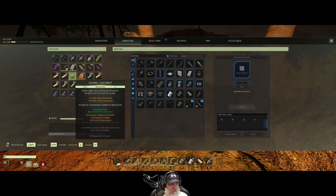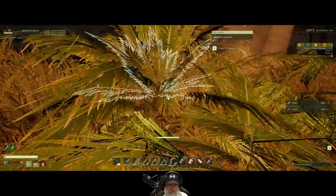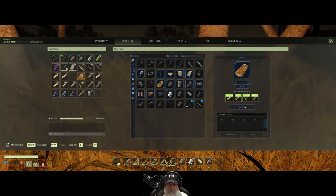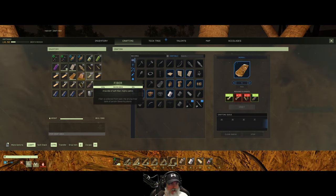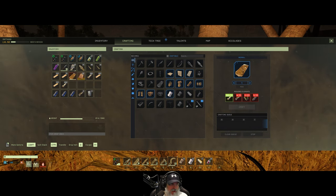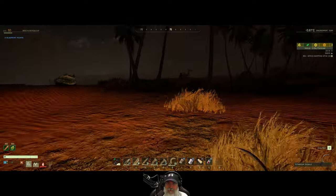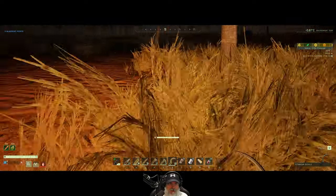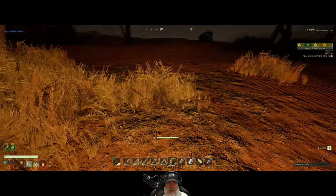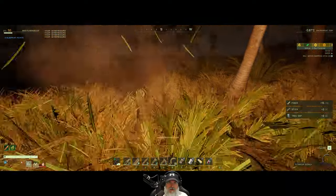We just need four more sticks and then we can make the bed roll. Let's go ahead and eat that now because we can. Okay, that should do it — now we can make the bed roll. We no longer need any of this hide or leather, and I don't think we need the fiber anymore either. Get rid of those sticks, we don't need the tree sap. Wait, I want to make some more thatch pieces — I can't find it because it went down in the grass.